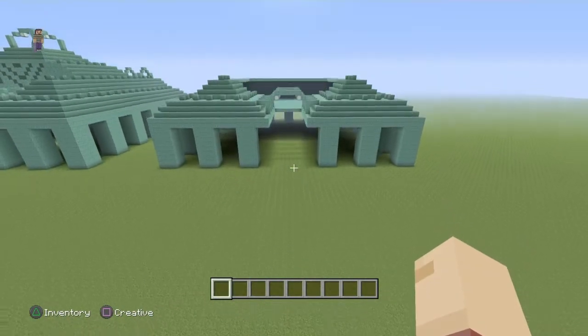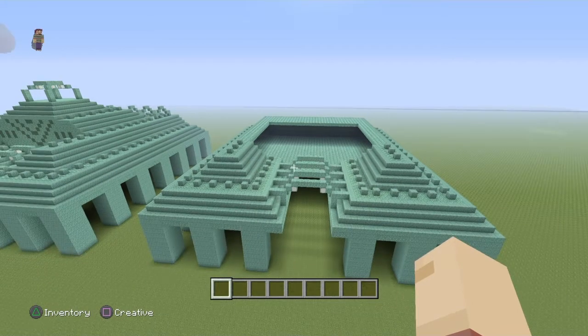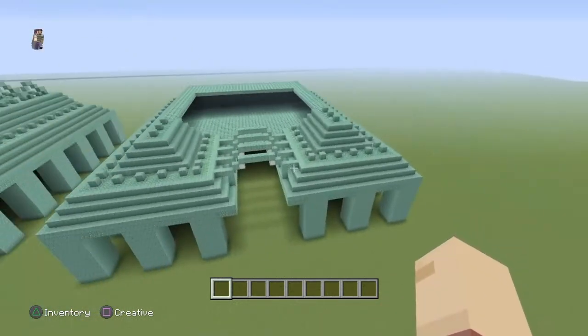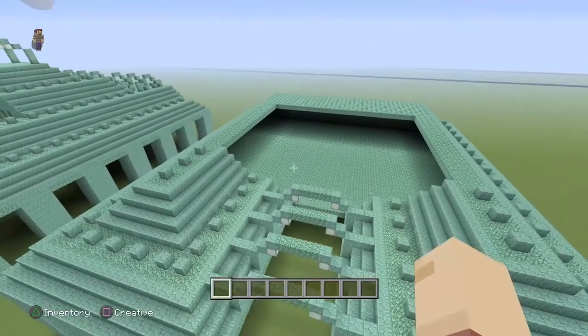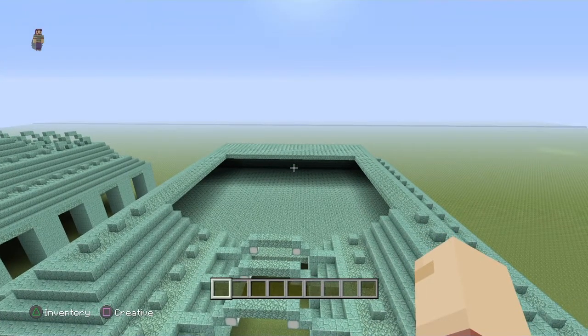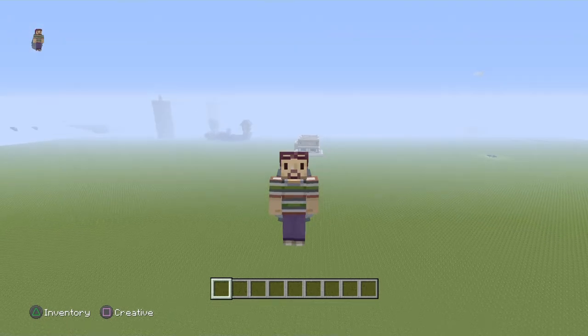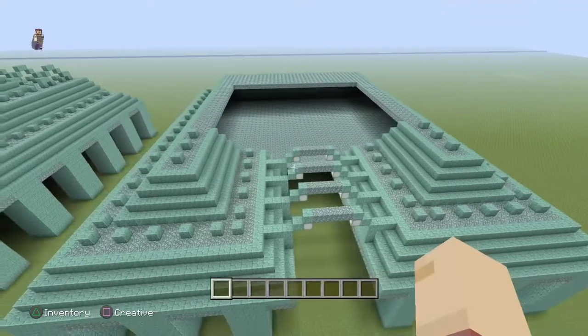All right, as you can see, this is what you should have so far. If you're following along with parts 1, 2, 3, and 4, you should already have your foundation, your base, your front two arms, the back half of the monument, and now you should be ready to do the top half. If you haven't done parts 1 through 4 and you're jumping to part 5, go back and do the other parts in order or you're going to be really confused.